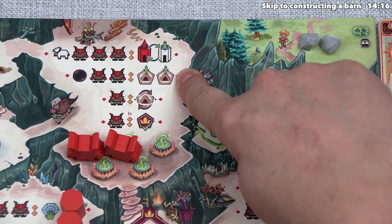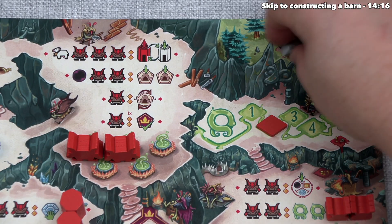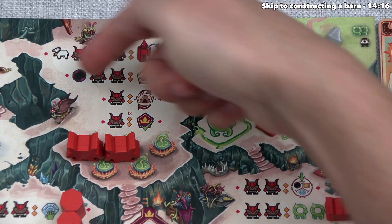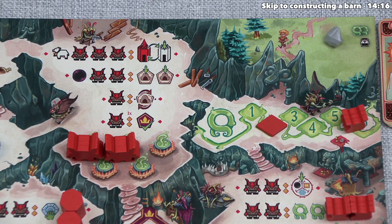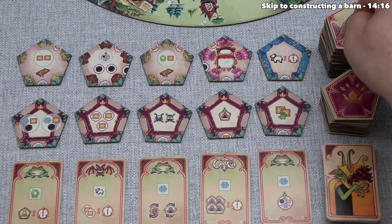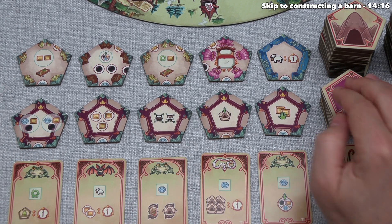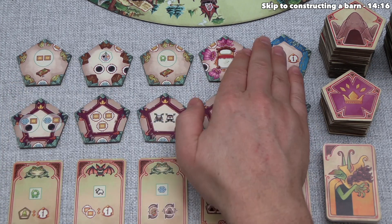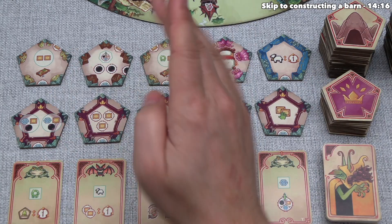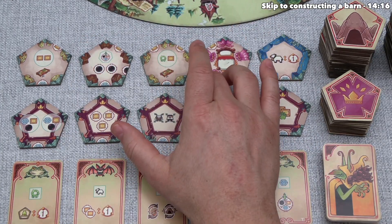Instead, let's expand our cave network. This takes two actions and one obsidian. We use both action points and return an obsidian to the supply, which lets us add two cave tiles to our network. There are three different markets: cave tiles at the top, king tiles in the middle, and troll cards at the bottom. For now we're looking at the cave tiles, and we'll take two.